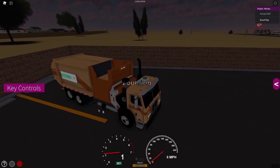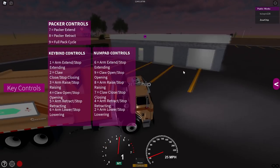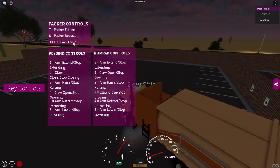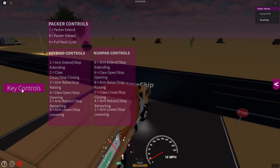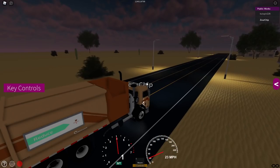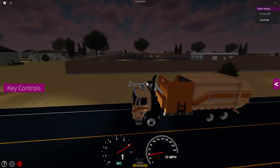It's a manual, so you're going to use the gears and stuff like that. Let's turn on some lights — there we go. Here we can see the key controls. It says Packer Controls, Packer Extend, Packer Cycle, Arm Extend, Claw, Arm Raise, Arm Stop, Claw Open. I don't need controls — I think I'm just going to be figuring this out myself. Who needs controls? We're just going to be picking up some garbage, it's not that difficult, right?